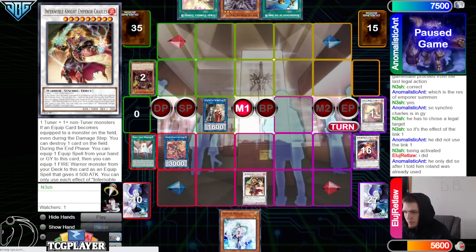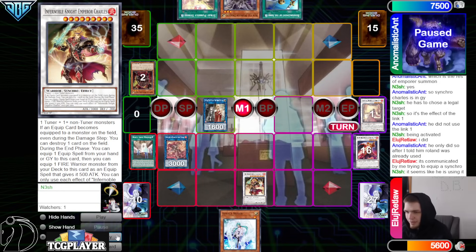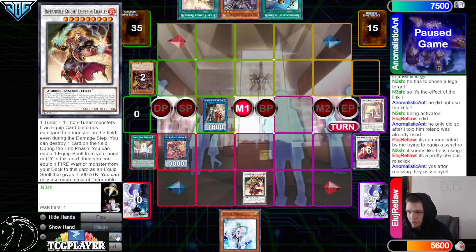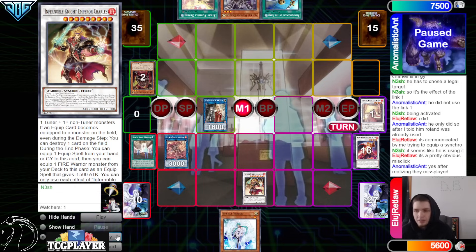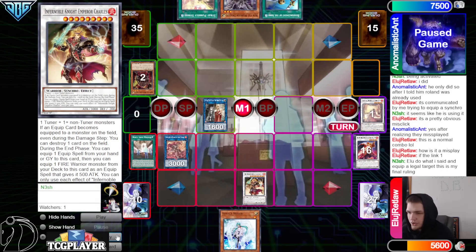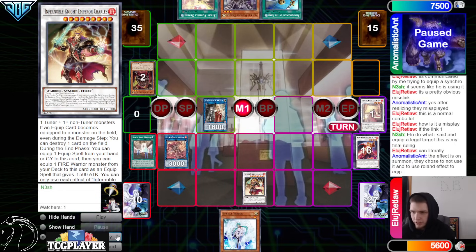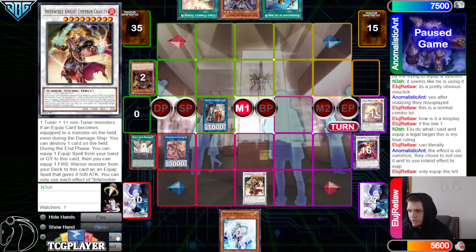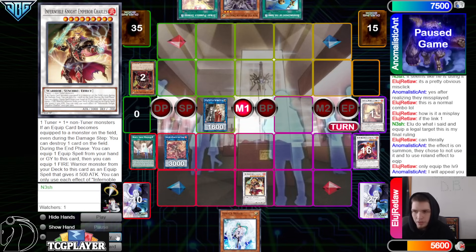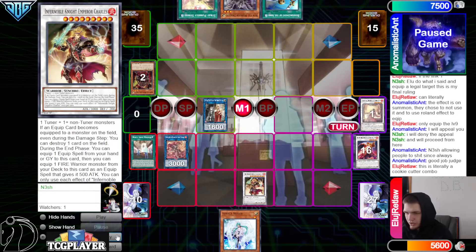Synchro Charles is engraved — he has to choose a legal target, so it's the effect of link one. He did not use the link one being activated. He only did so after I told him Roland was already used. It's communicated by trying to equip a synchro — it seems like he is using it, it's a pretty obvious misclick after realizing they misplayed. This is normal combo. Elu, do what I said and equip the illegal target — this is my final ruling. They can't — can literally only equip the level nine. The effect is on summon, they chose not to use it and used Roland effect to equip. I will appeal — I will deny the appeal and we will proceed from here.